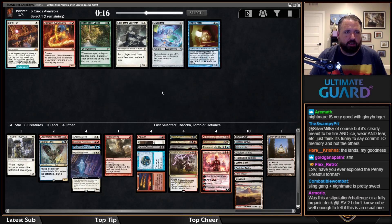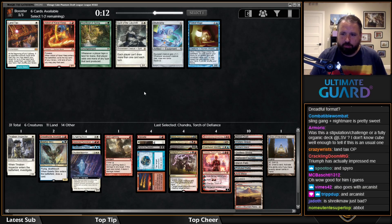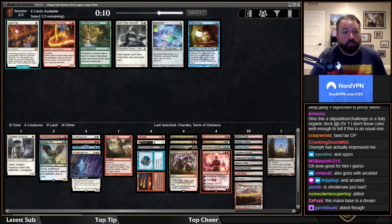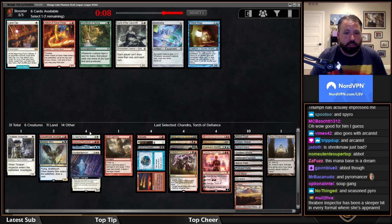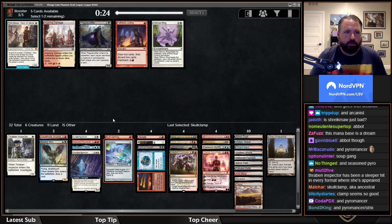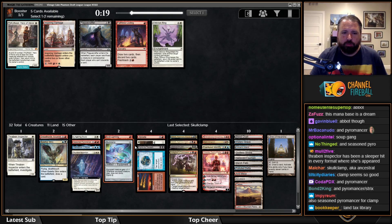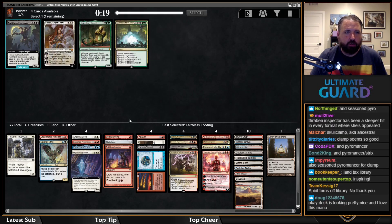I might take Spirit of the Labyrinth or maybe Abbott of Keral Keep. Actually I'm not taking the land. Oh, Skullclamp — Arcanist is actually obscene with it. I'll take Skullclamp; I'm not sure I'll play it. Looting wheeled — it's okay with Arcanist, but I like it with the flashback cards. I don't think I want O-Ring or Inspiring Vantage — I'm taking Faithless Looting.